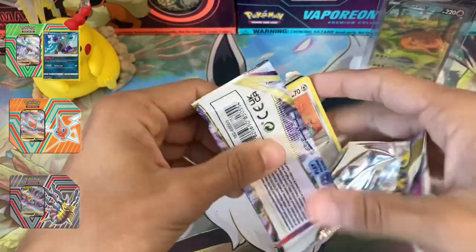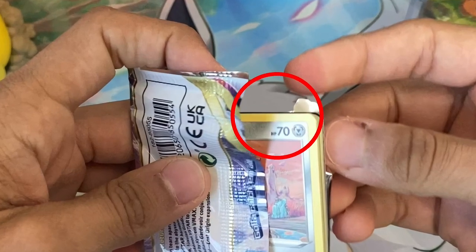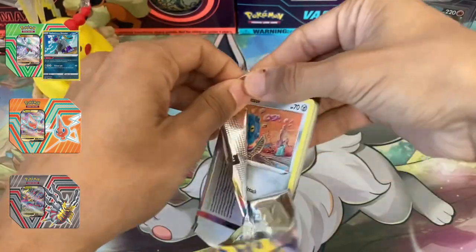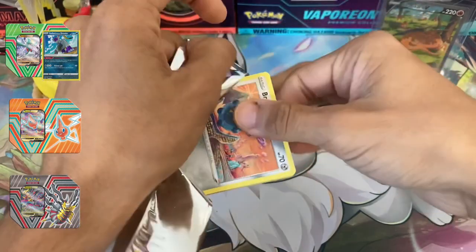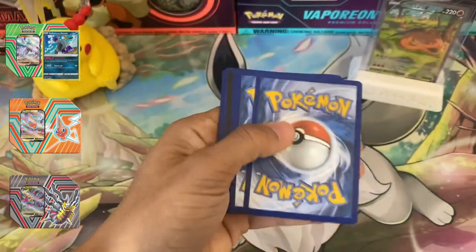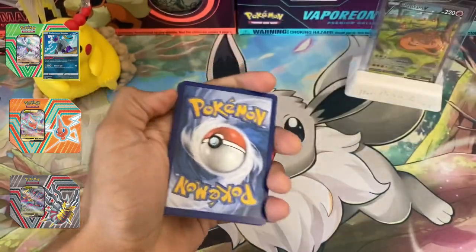So I started opening the pack off-camera for whatever reason, but it's still clearly closed. Whatever — not much I can do anymore. I was distracted talking to my brother. Let's see what we have in this last pack. There's that code card — oh we have something rare! Just kidding, it's a V-star marker.